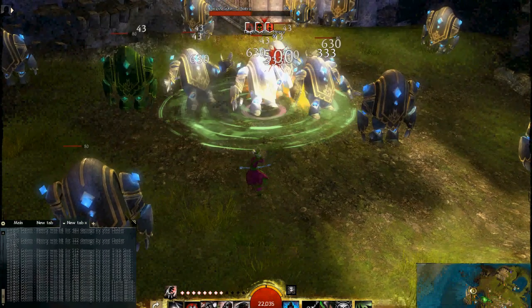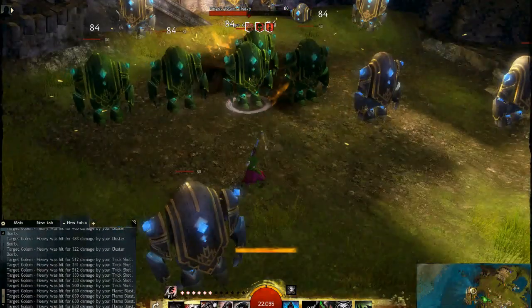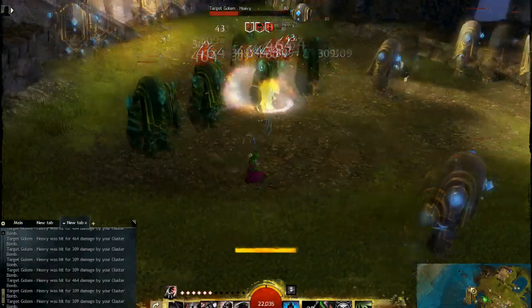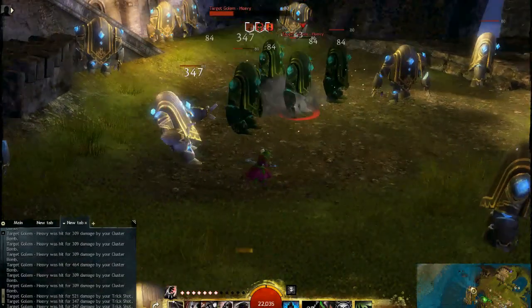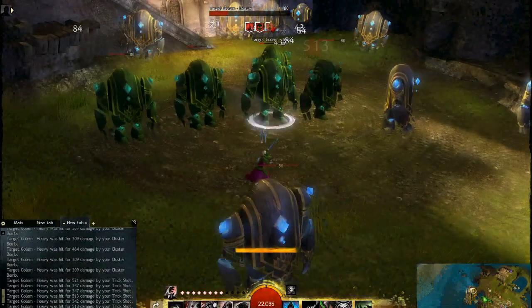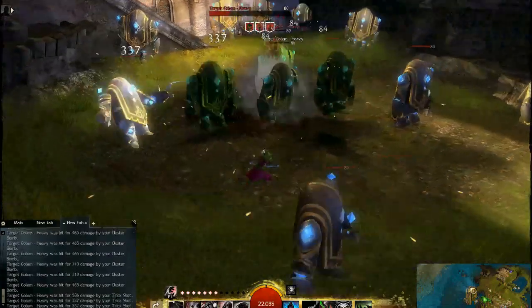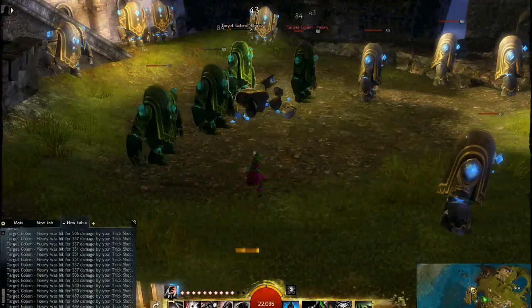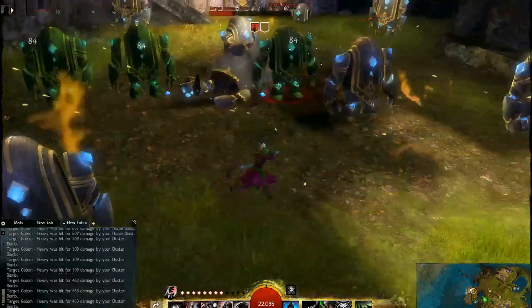As you can see, the most efficient way to combo is to throw the cluster bomb down, wait until it almost hits the floor, then explode it. But the thing is, you can get the trick shot auto attacks in between those. This was just showing how I do that, and obviously it's important to be moving around as a thief. Just try it for yourself — it takes a little bit of practice, but it's not too bad.